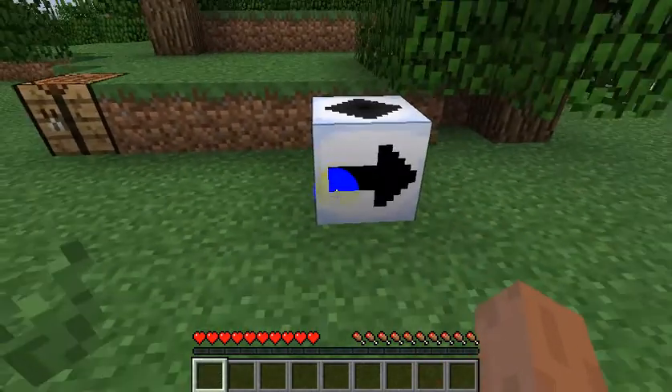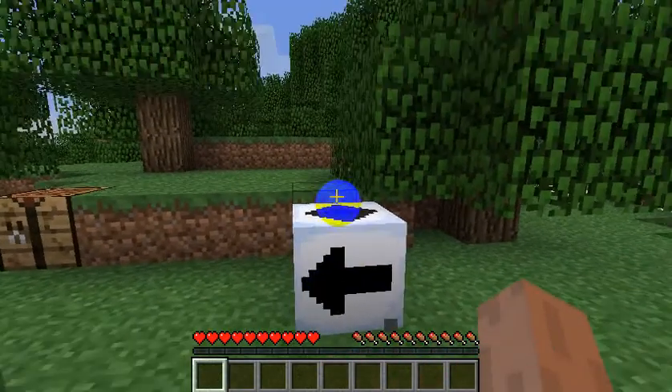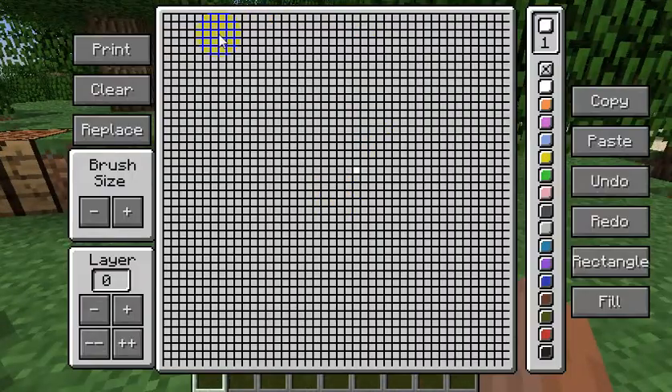So if you left click, you can switch to the side you're going to print. And then right click and you have this. It goes up and down — to minus it and to add it. The maximum is five, which is this much, and the minimum is one, which is just each little block.